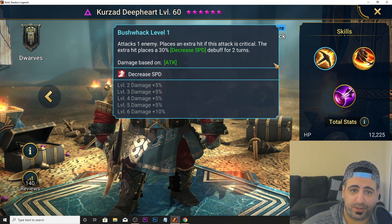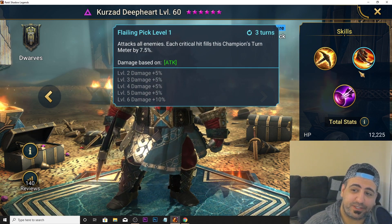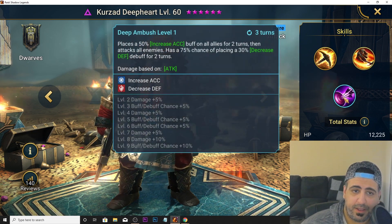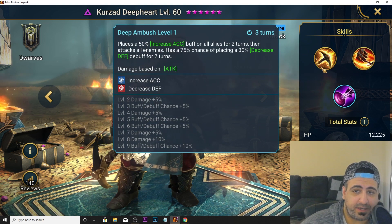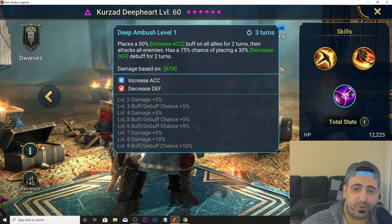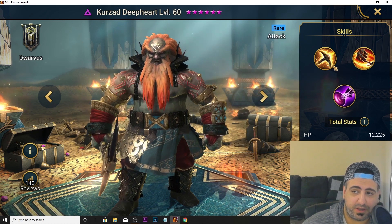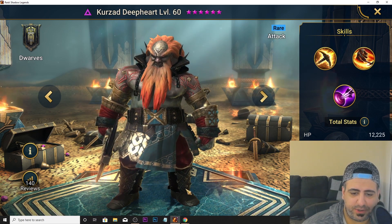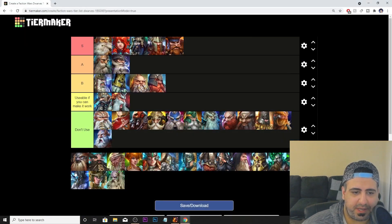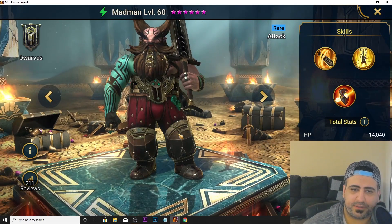Kurzad Depart, aka Ganondorf, has an A1 that places decreased speed and an extra hit on critical attacks. His A2 fills his turn meter by 7.5% per critical hit, places increased accuracy on all allies, then attacks all enemies. His A3 places decreased defense for two turns on an AoE — only the weak version, but combined with how many turns he takes, he can actually be S tier for dwarves.